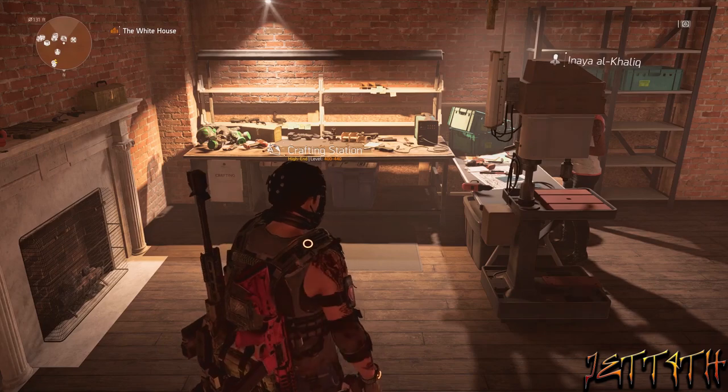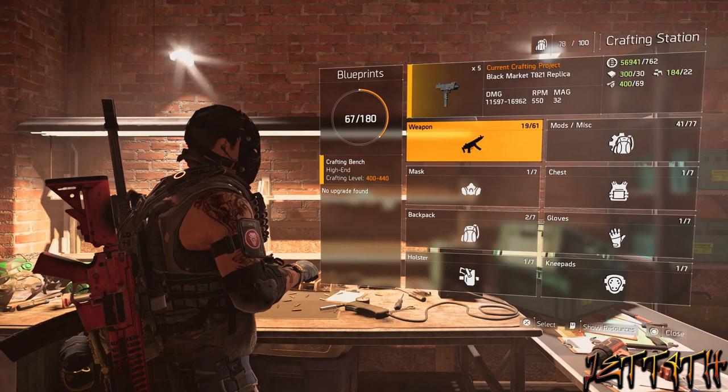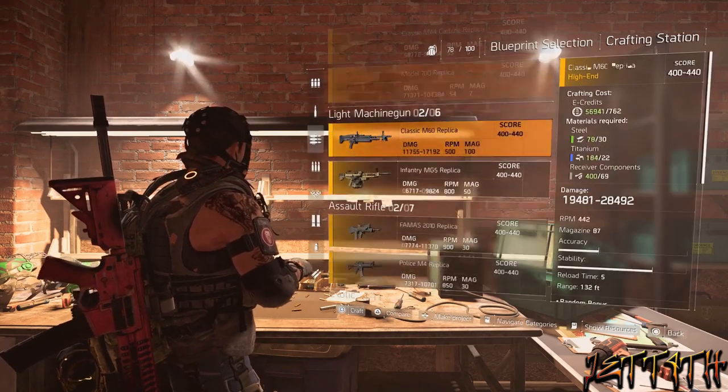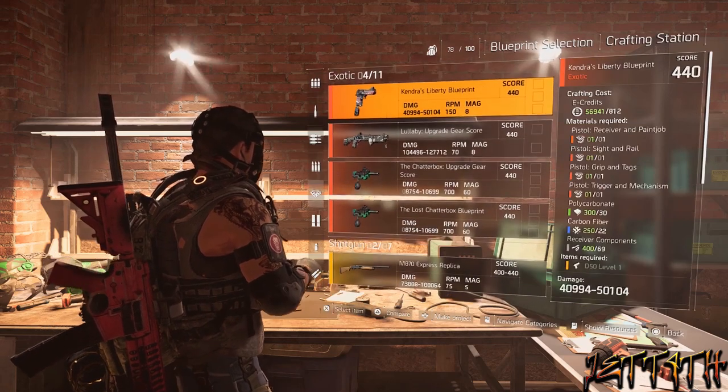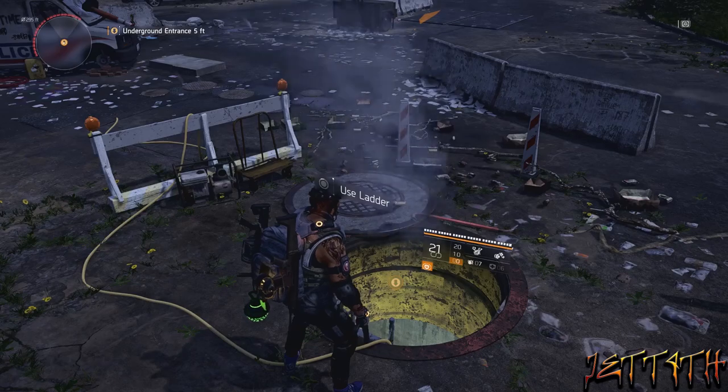Number one is upgrade your crafting station, because who's not going to want to bring their exotic weapons and some of the other semi-decent blueprints up into World Tier 5? This is very costly for materials and money, so if you have not done this yet, I would definitely consider doing it.